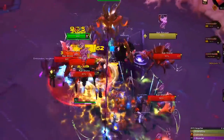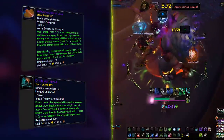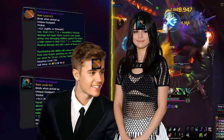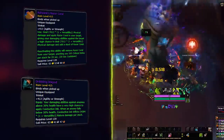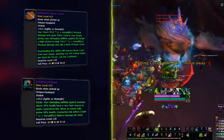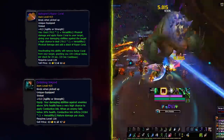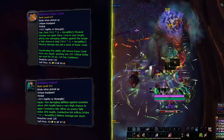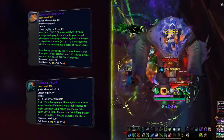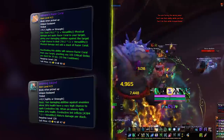Trinket time! For single target, run Ashvane's Razor Coral and Dribbling Inkpot — the best duo in the game. Razor Coral is a crit-stacking machine and Dribbling Inkpot is the closest thing to an execute. Timing the stacks of Razor Coral with the ticks of Inkpot is crucial to top the meters. Note there is currently a bug with Razor Coral in Ny'alotha — if you pop it before combat, it doesn't build stacks correctly, so wait until you're in combat before activating it.